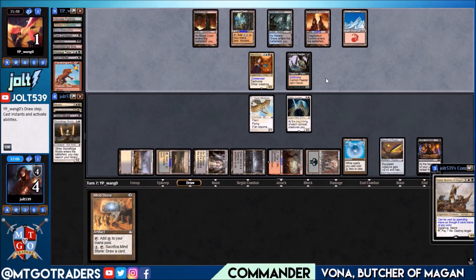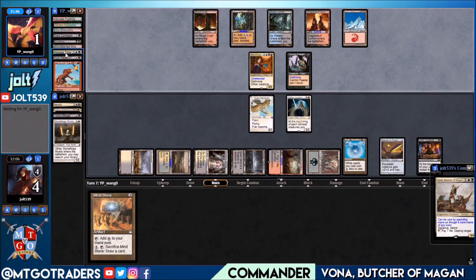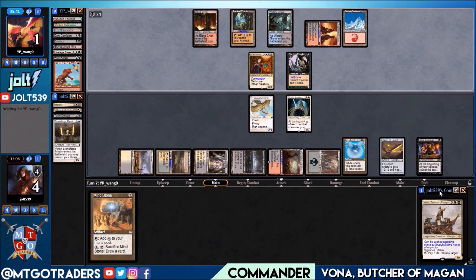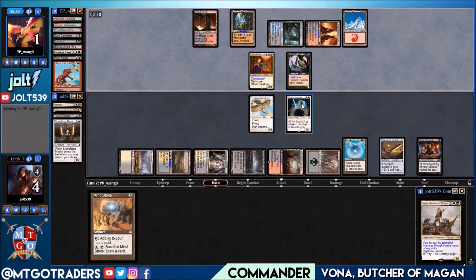They can swing in for one — the important thing is Hostage Taker and Rune Raider are off the battlefield. They have three cards in hand. Worst case, we have a flyer in the air, Odric coming back giving each creature flying. We can get down Vana with more than enough mana, and that Lifelink ability should help us from there. We do have to watch out for Dark Tutelage — we're at four life now and they're at one.